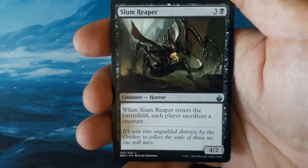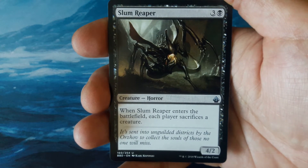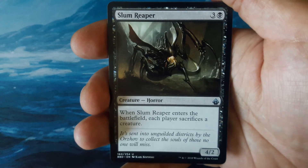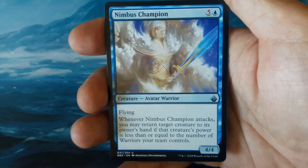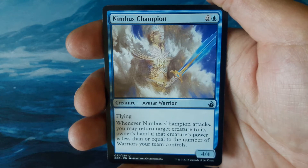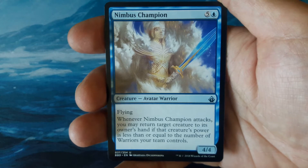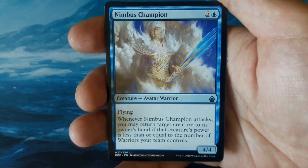Our second uncommon is a Slum Reaper — 3 and 1 black, a 4-2. When Slum Reaper enters the battlefield, each player sacrifices a creature. And we have a Nimbus Champion for our final uncommon — Creature Avatar Warrior, 5 and 1 blue, Flying 4-4. Whenever a Nimbus Champion attacks, you may return target creature to its owner's hand if that creature's power is less than or equal to the number of warriors your team controls.